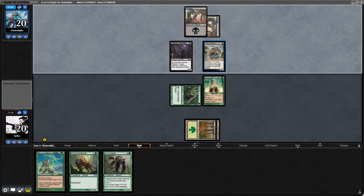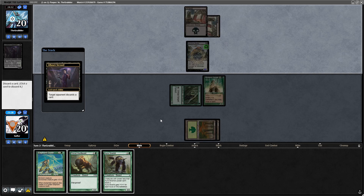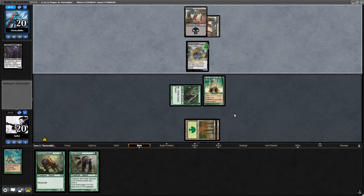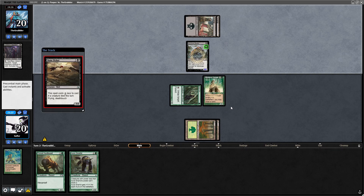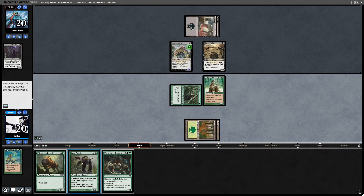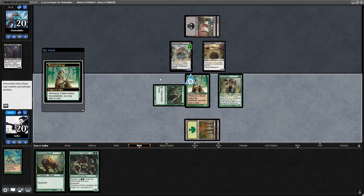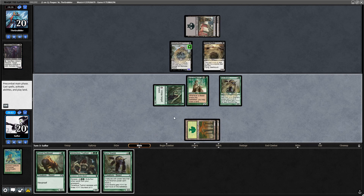Ooh, nice combo — loving it. Elephant Guide, goodbye. Oh, nice. Very nice combo. Hopefully we get another land here, because right now Gnarlid is not doing too much. Very cool start for them so far.